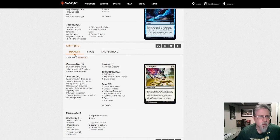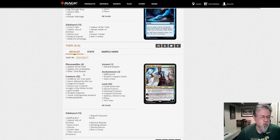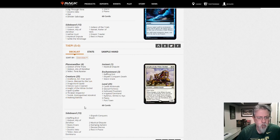TX Epi with another Heliod Walking Ballista combo deck — this one is blue-white. Dragonlord Ojutai. Spell Queller. It's a tempo combo deck — not really control. I like this. It looks like fun. I could play this.